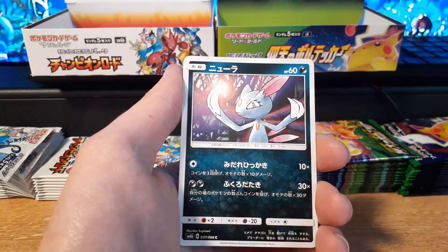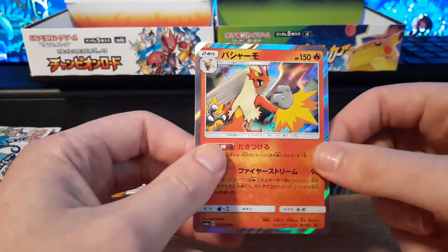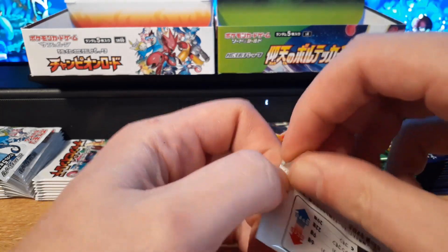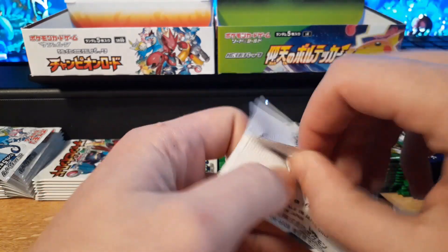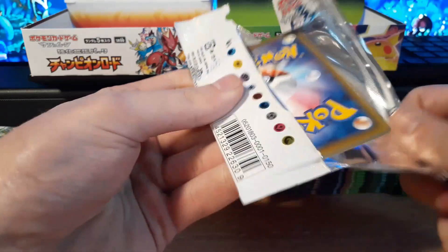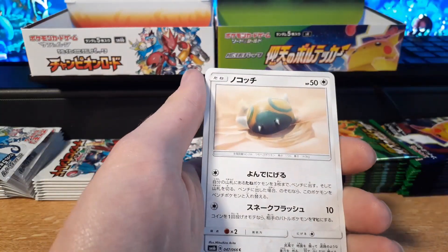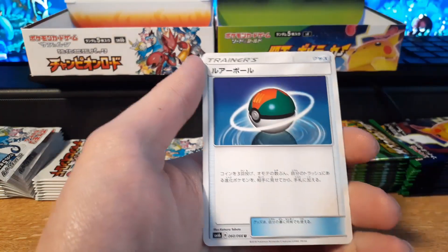We got Sable, Spinarak, and a Holographic Blaziken. So far we've gotten three pulls — two holographics and one GX Holographic card — starting off pretty good. But we are still looking for a Hyper Rare. Any Hyper Rare or full art would be amazing to pull from this set. A full art Bill's Maintenance would also be really cool.